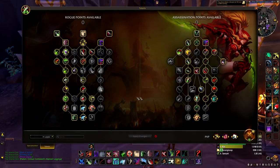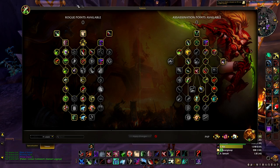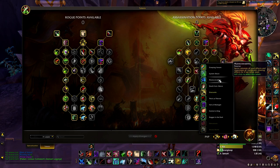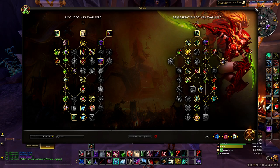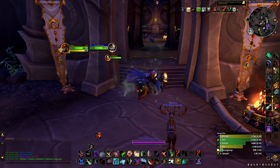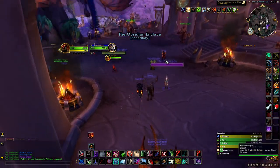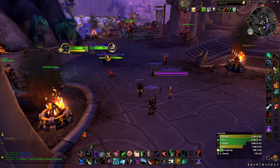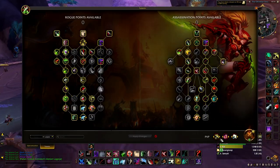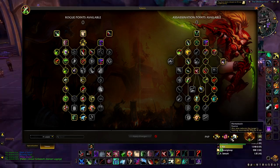We're going to start with your talents. Just go to the description and copy my talents. The only thing I switch out is if I'm not facing something I can disarm — then I'll run my new ability. What this does is it allows you to get out of any root. It adds three seconds where you cannot be rooted and it makes you go faster. But usually this is my standard PvP or honor talents.